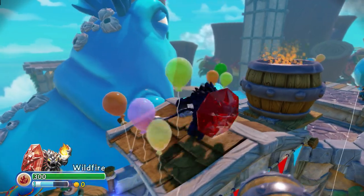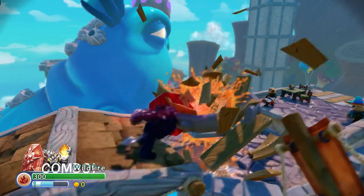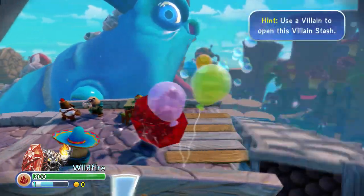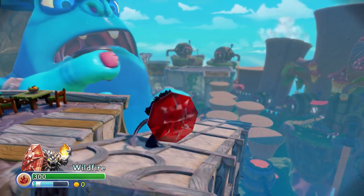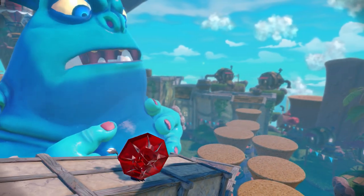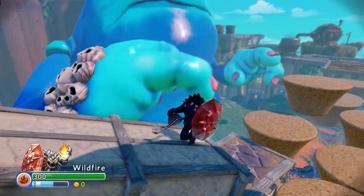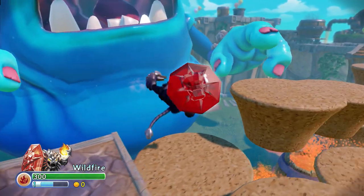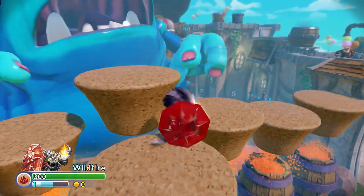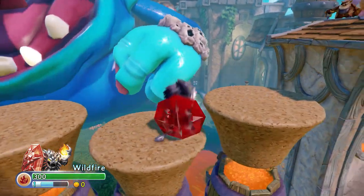We're going to progress forward here and destroy this soda mat before he can get to it. Past the Mabu having a party — it's a shame that the Gulper's causing a ruckus because it looks like it's pretty fun. Looks like all the carbonation's getting to the Gulper. We're going to have to bounce between these cork platforms here over the giant vats of soda to try and progress to another soda vat that we're going to have to destroy before he can get to it.